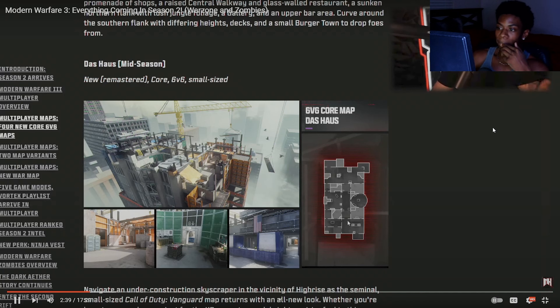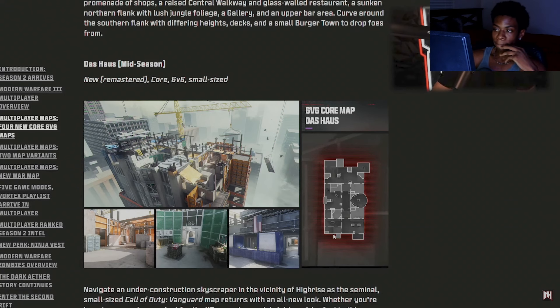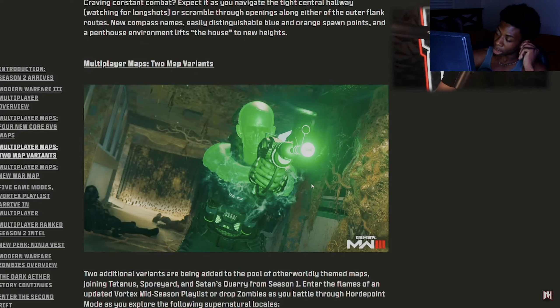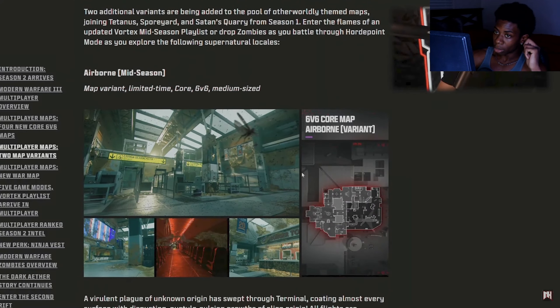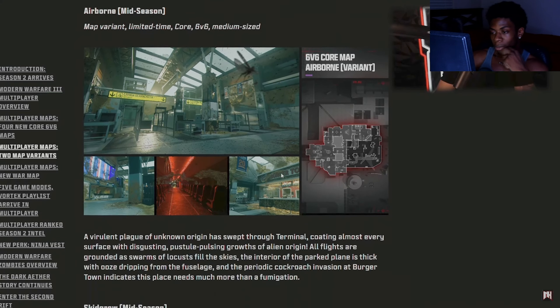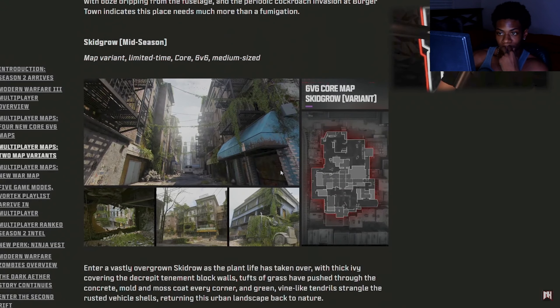Remember how we were talking about Stash House — look how big this map is compared to that one. It might even be smaller than Shipment. It's going to be a wild map. There are also two new map variants: the first is called Airborne, essentially a post-apocalyptic version of Terminal. This looks absolutely amazing.